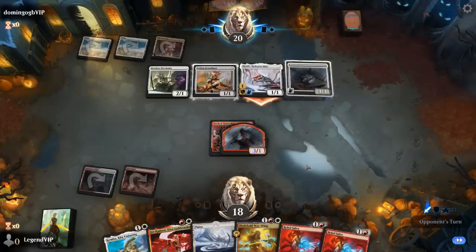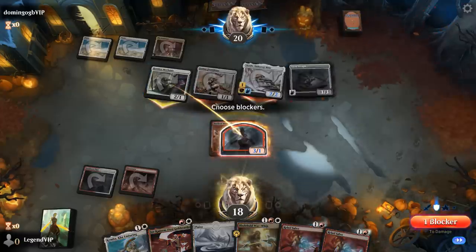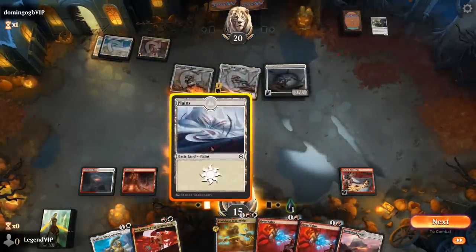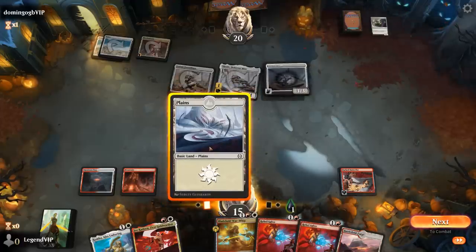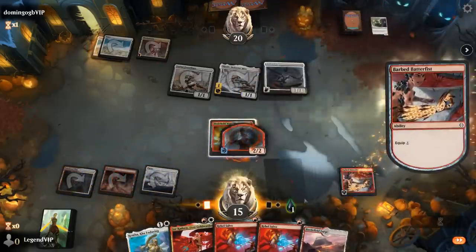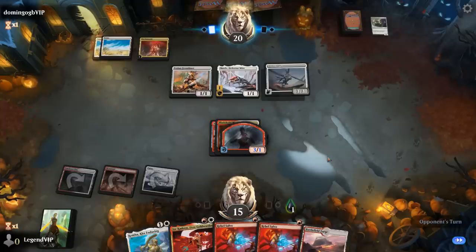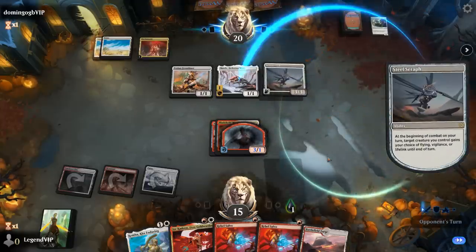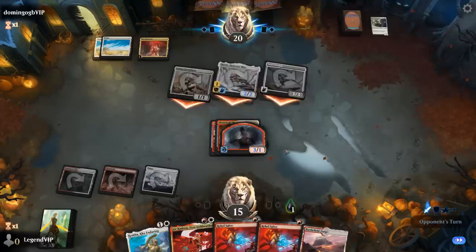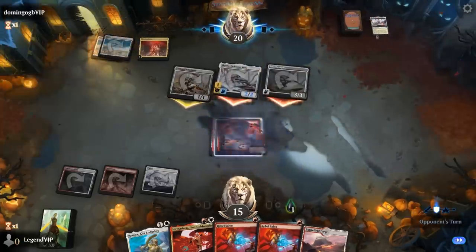Steel Seraph is definitely worth taking out. The vector might is tapped, giving it vigilance as a way to attack and still activate — although it's gonna fly instead. Happy to trade off our token here. Now we can kill the Steel Seraph if we'd like, although it might still be better to play the Warwhip first to have a one-mana Salvo instead of a two-mana one which is pretty inefficient. Equipping Batterfist for free gives us a 3/1 double strike. Next turn we should have a pretty efficient double Salvo turn — maybe play Kemba as well. Not sure if they have a trick — maybe Aiganjo. Only two mana thanks to the legendary might.